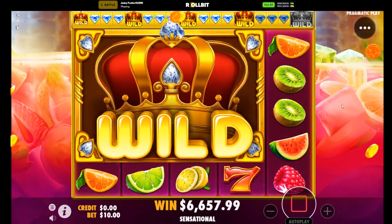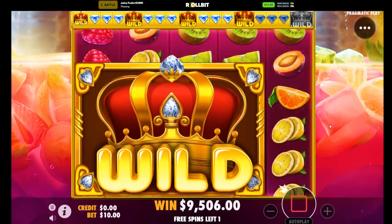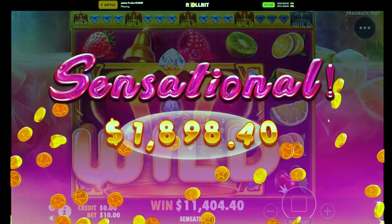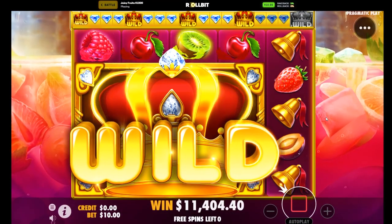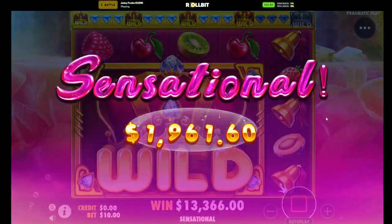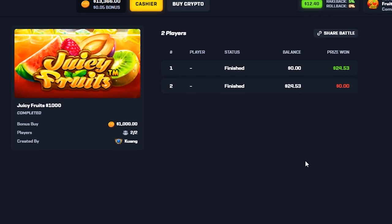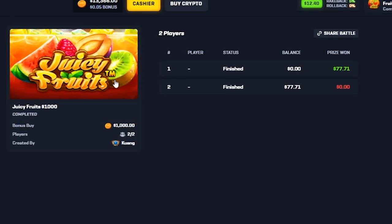Oh my god! We hit sevens for the final one — oh, 11k! Sevens, seven seven seven — no more sevens but still massive. Oh my god, 13,000 win! The only way the bot will beat me is if he hits all the way. The bot only pulled 100 bucks — you can tell when it's slow like that — and the minimum for Juicy Fruits is 100 bucks.